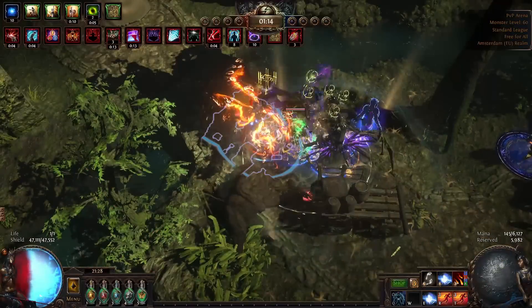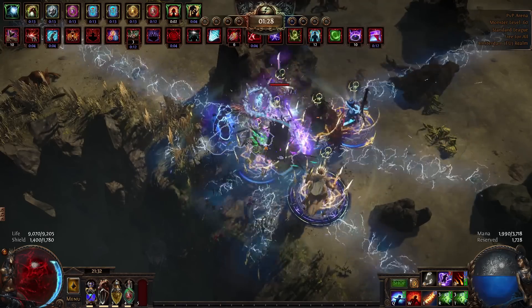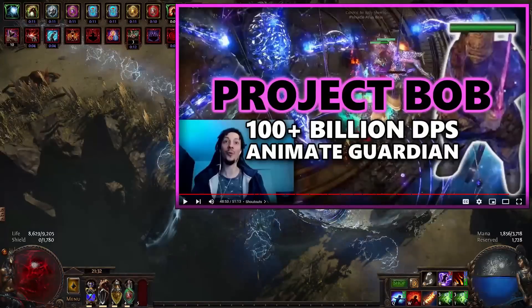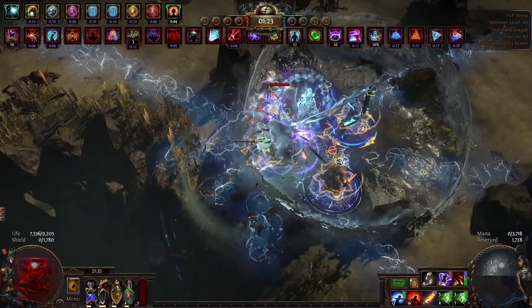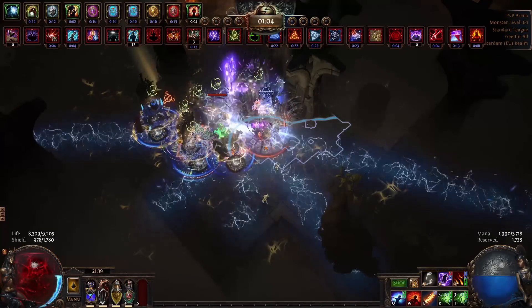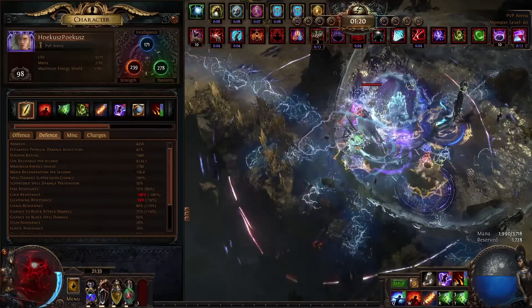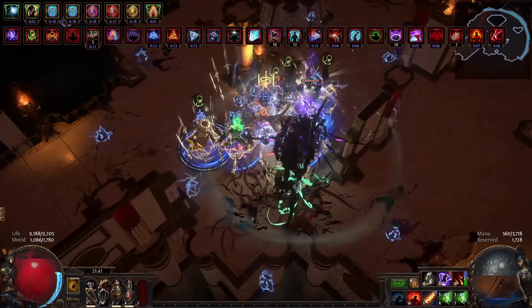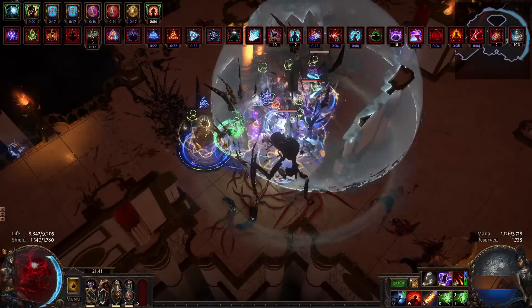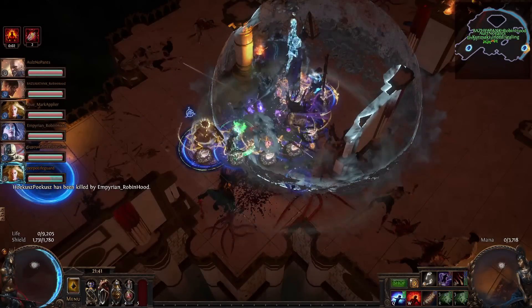In the 3.20 patch, me and my friends Empyrean and Bazooka Tank made the Animated Guardian Bob, who deals 100 billion DPS, and I PvP'd it from this tank build. I was able to tank it for quite a while with a combination of crit immunity, overcapped resists so their curses didn't affect me, and some sneaky block — but as there was not enough instant life recovery available then, they eventually got me.